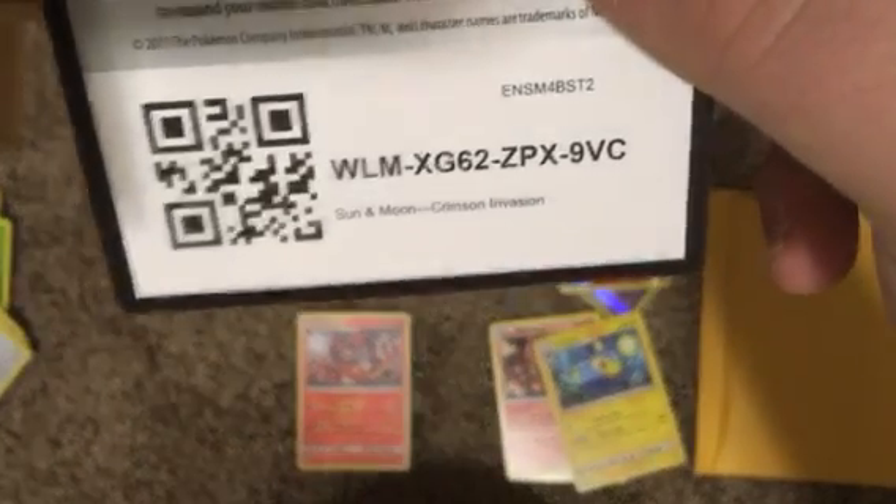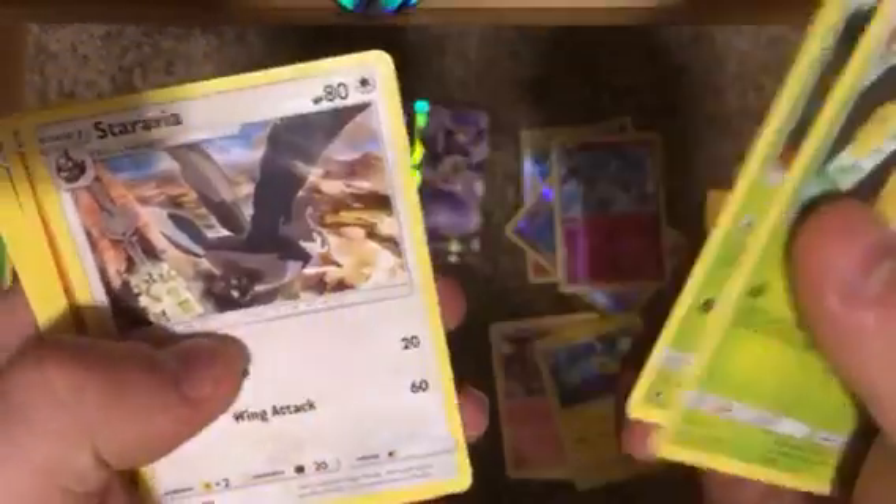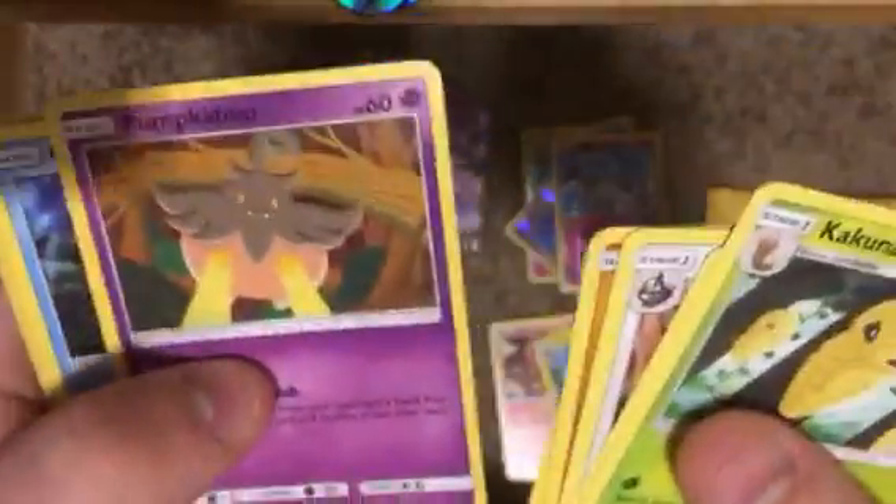Green Code. Kakuna, Staravia, Cubone, Feebas, Salandit, Pumpkaboo, Corphish. Reverse Stufful. Regirock is our Rare.